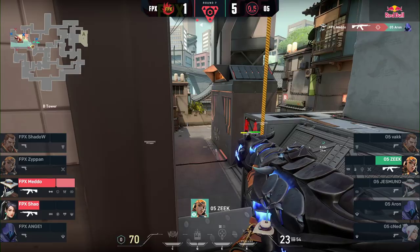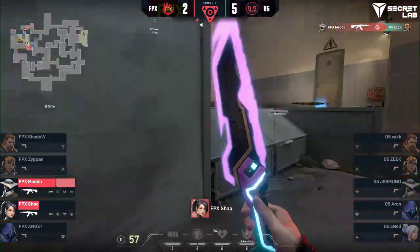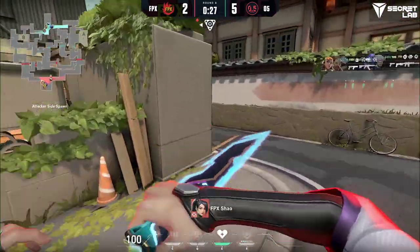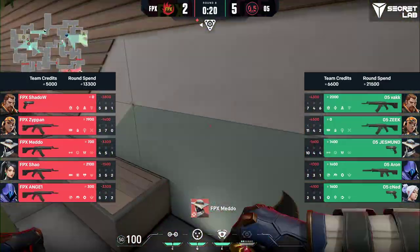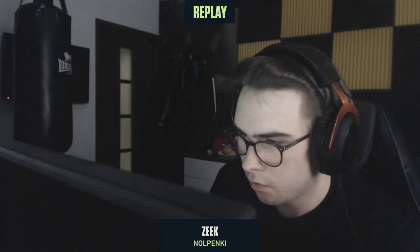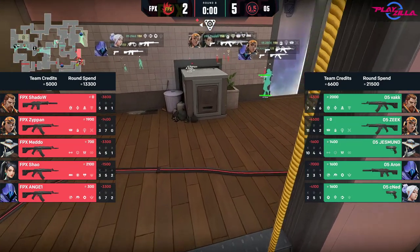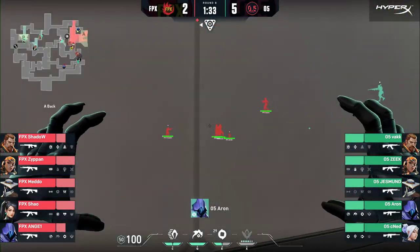Zeke forces the panic ultimate from his opponent, leaving him with low HP. Xiao can't heal up because he already popped it on Shadow. Either way, Zeke swings on. Meadow and Xiao are both swinging at the same angle simultaneously — one of them should be able to get the trade if they don't connect straight away. We've seen FPX do this eight, nine, ten times this map: their buddy system is working perfectly. They're always playing refrags — what in CS terms you'd call 'playing on contact': one player is definitely going to fire first, the second player peaks as soon as contact is made, almost guaranteeing the refrag.